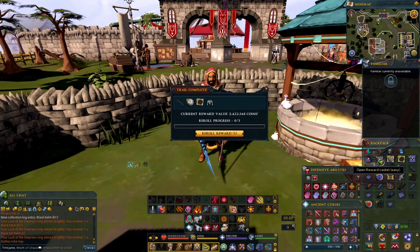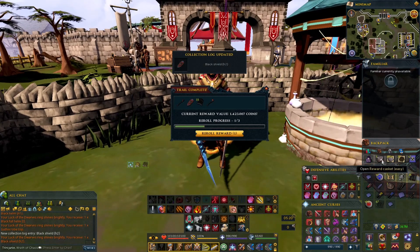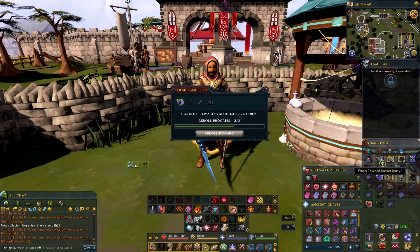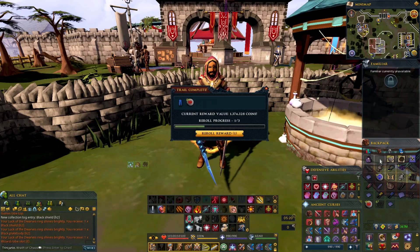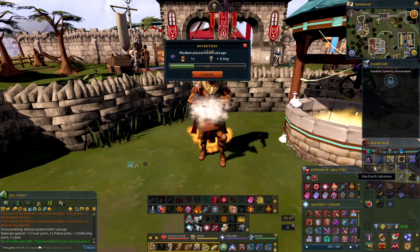Nothing. Oh, double fortunate — that's good. Collection log, okay. Trash. Okay. And the last one for the easies — nothing, well no, fortunate. All right, that's not bad so far. Not bad.